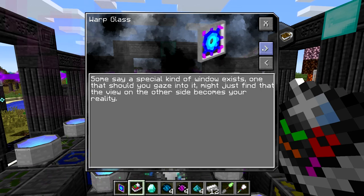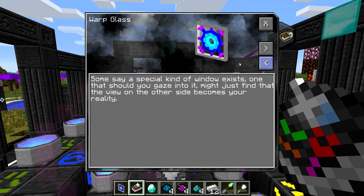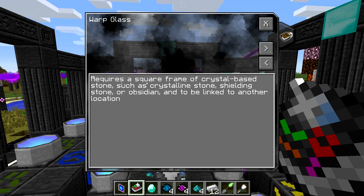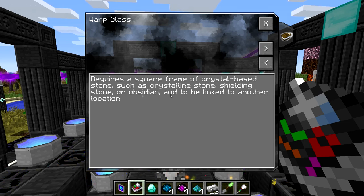So what Warp Glass allows you to do is it allows you to teleport from one window to the other by looking through it. It requires a square frame of crystal-based stone, such as crystal and stone, shielding stone, or obsidian, and needs to be linked to another location.